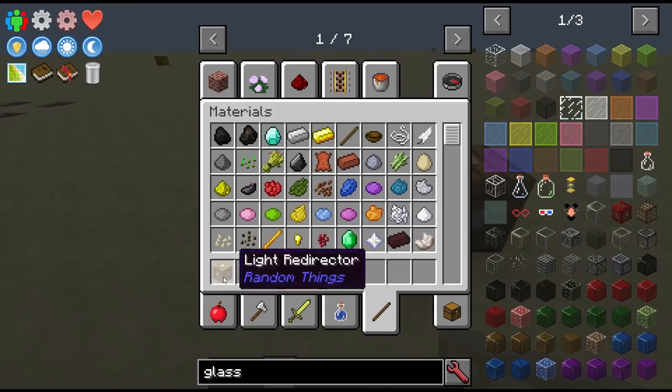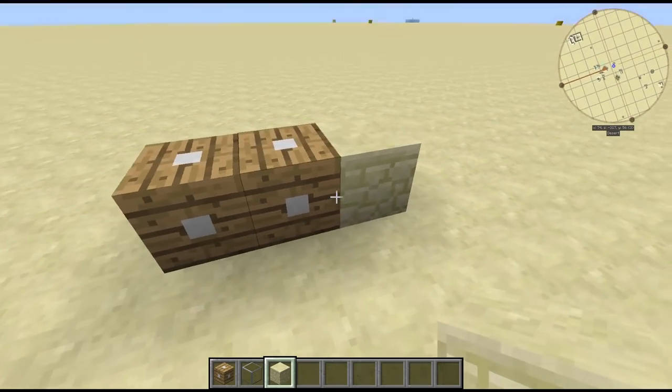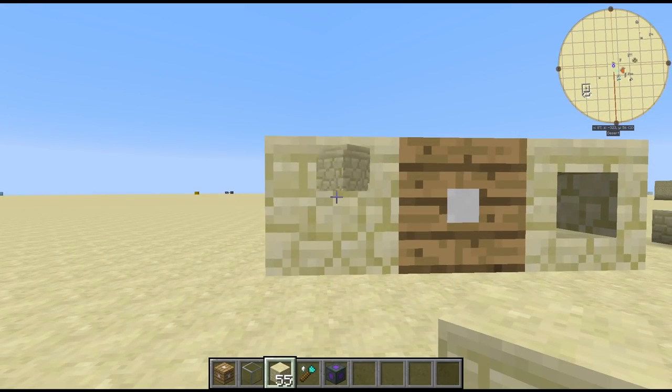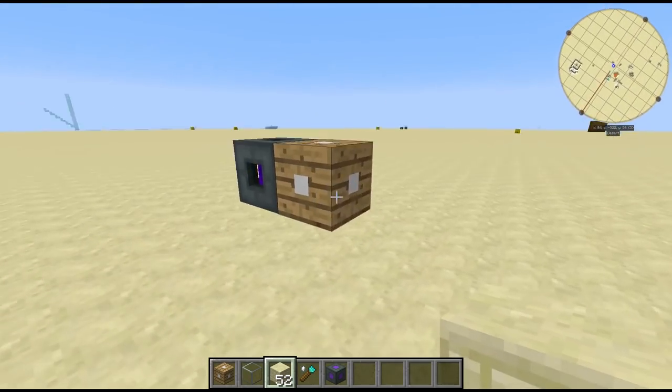You can even make the light redirector blocks themselves look different. You can even cover up the hole that items use to get to your vacuum chest, or just cover up the vacuum chest itself.